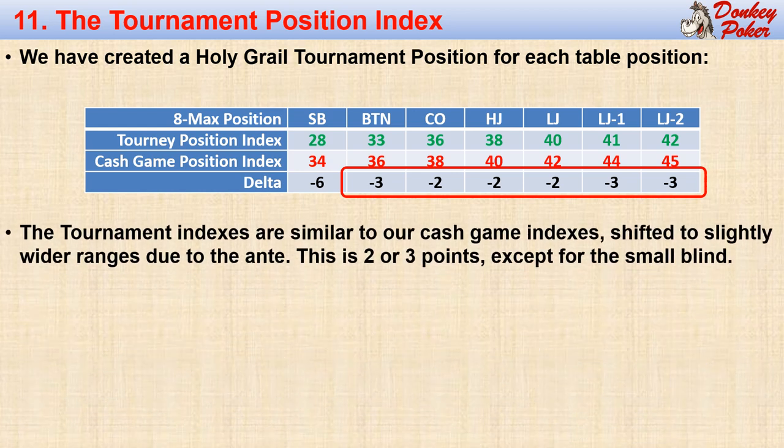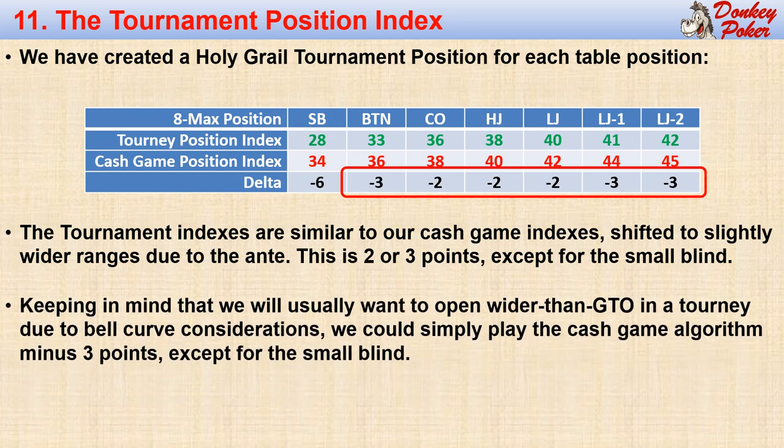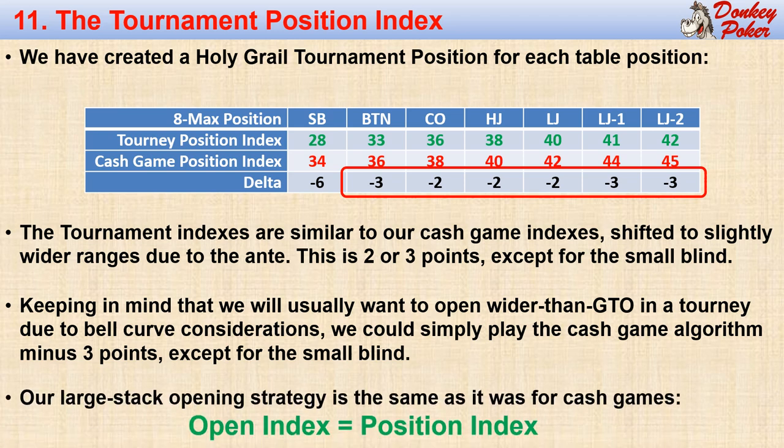In fact, we could use the cash game position indexes for tournaments if we simply subtracted two or three points from each cash game index. But since we normally prefer to err on the loose side in tournament play, we could simply subtract three points from the cash game values except for the small blind. So our large stack Holy Grail opening strategy is the same as for cash games with slightly looser position indexes due to the larger starting pot in the tournament. And once we have our position indexes, our opening index is equal to our position index, just as it is for cash games.